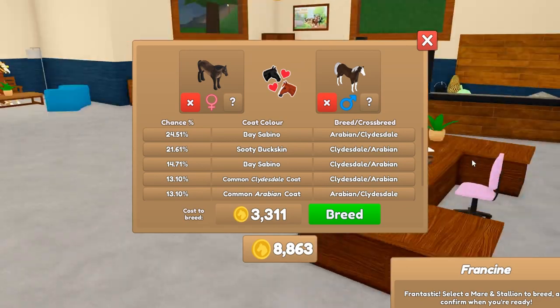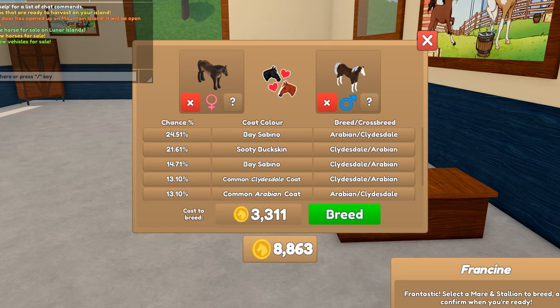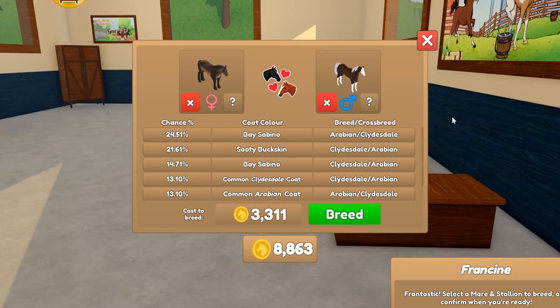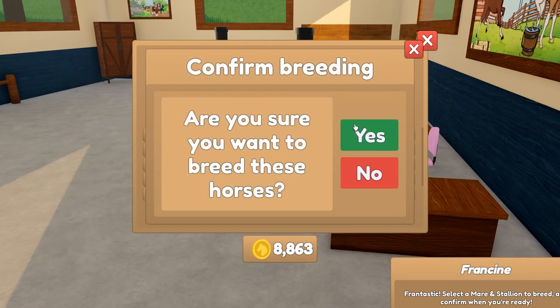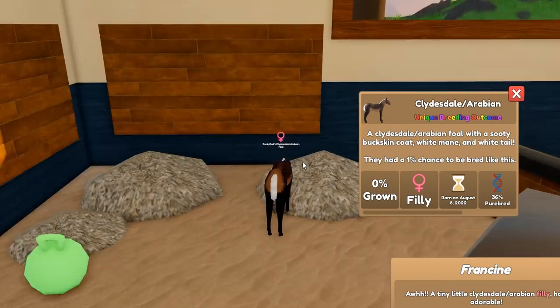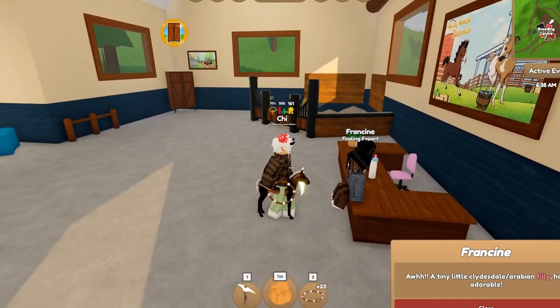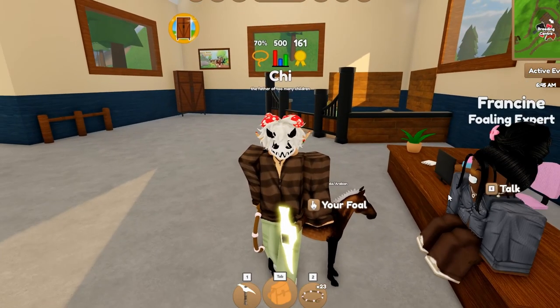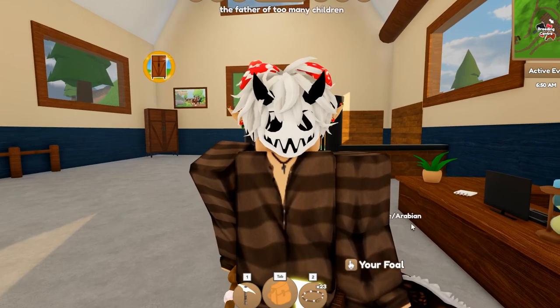Alright guys, we have our next pair ready. I went ahead and picked them while I was waiting — I was also hanging out with Ken for a bit. Let me check my chat really quick. This one's a little bit expensive but hopefully it'll turn out okay. Oh no, we got a special coat! It's another Clydesdale — another sooty buckskin Clydesdale. Hey, at least it's a special coat. Nothing too crazy but still fairly cute.